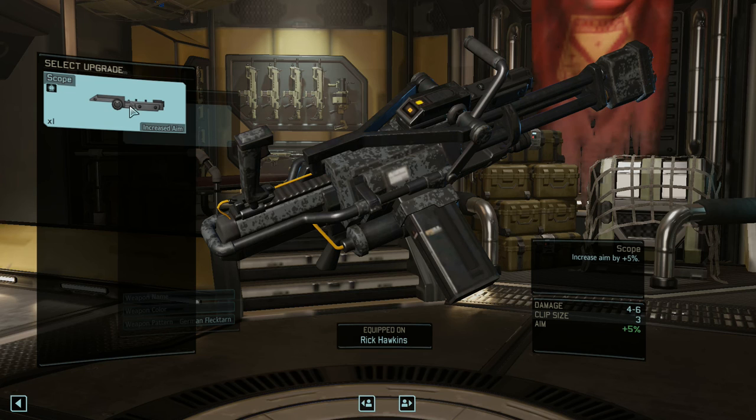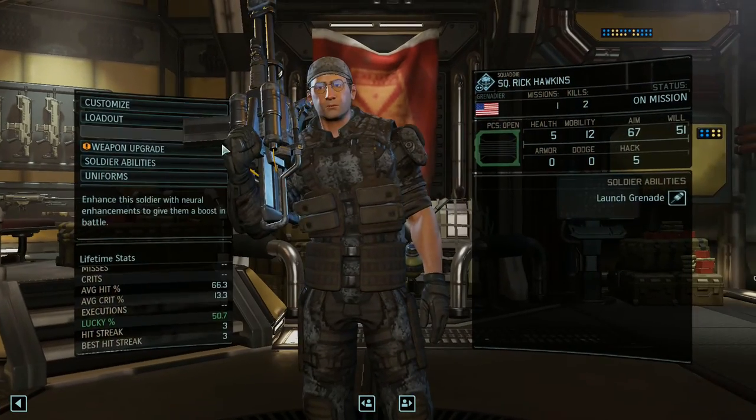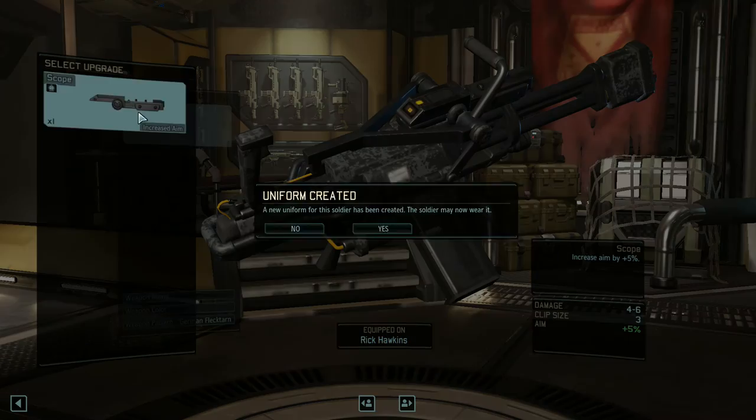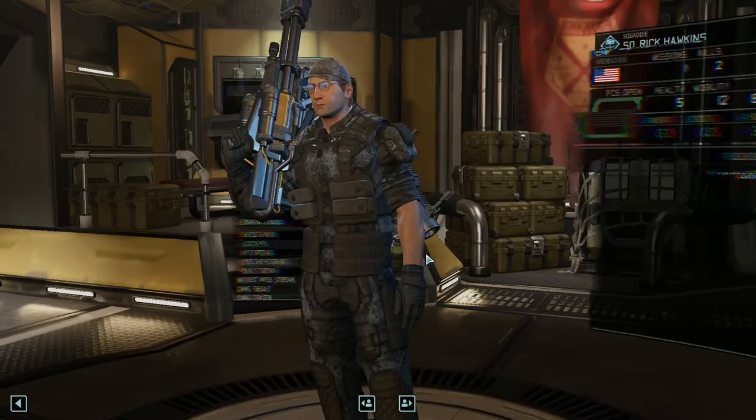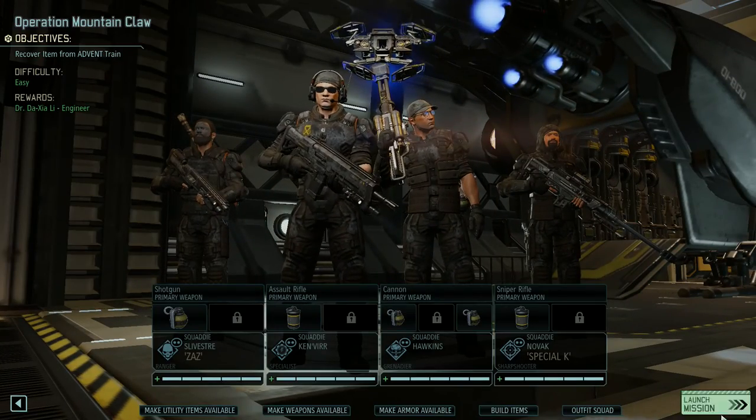My chair seems to be giving me trouble. There we go — all good. I like to give them scopes or stocks as well, so that even if they're missing, they're still doing damage, which is always good. But in this case we only have a scope, so we'll give that to Mr. Rick Hawkins. So there we go. I don't think there's anything else left to say, so let's launch the mission.